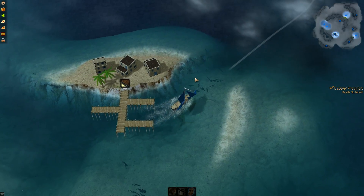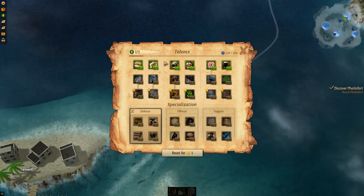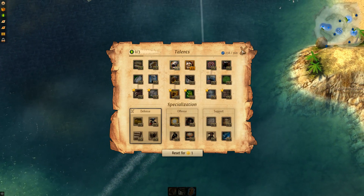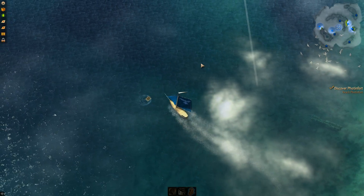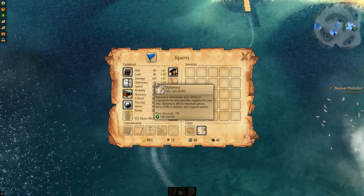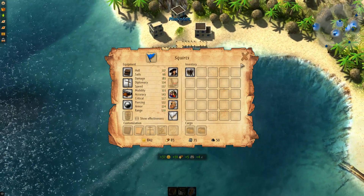They want us to smuggle, but I don't want to deal with people thinking I'm a pirate, so I'm going to skip that for now. Now we're level three. We'll improve our mobility a little bit. There are items that have stats — as you can see, diplomacy, damage, and all that.